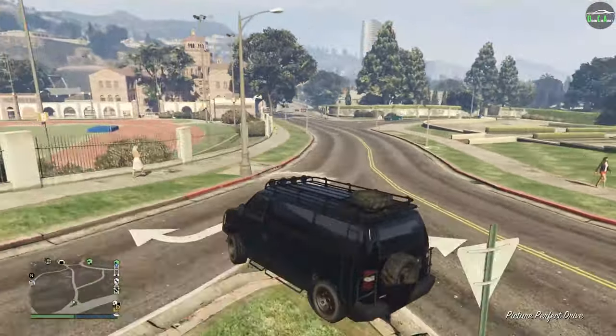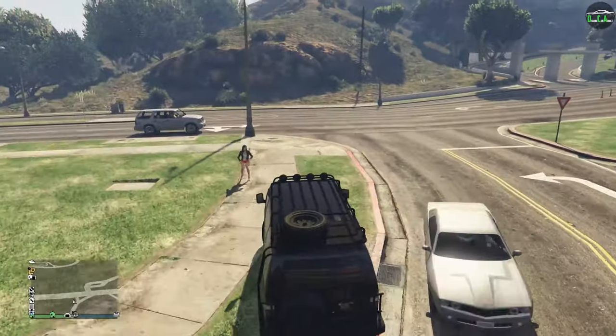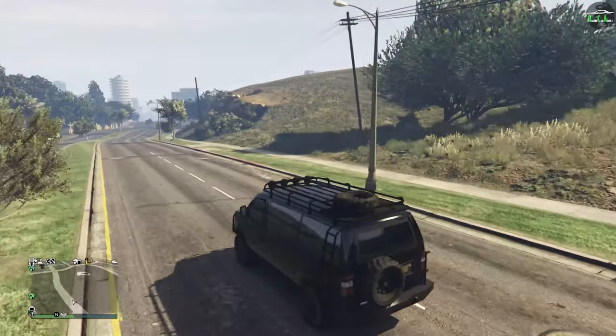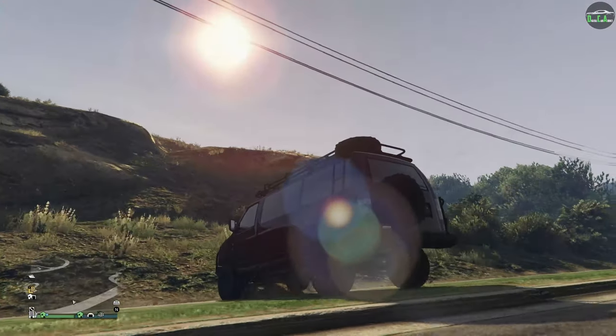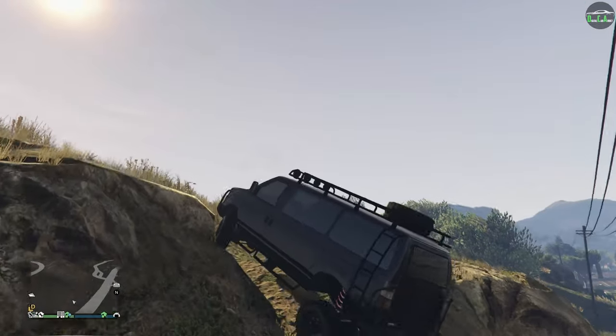Hard corner here — yeah, it did not like that tight corner. Let's see how it does with an obstacle. I usually use this here to kind of test — it's a really good balance. Let's see how it does. No problem at all — okay, we need something a bit more tough than that. There's a hill there? I never even noticed.